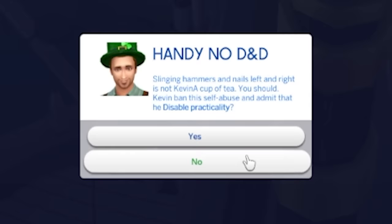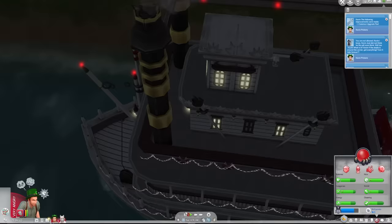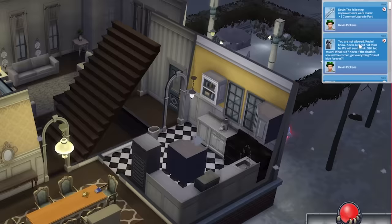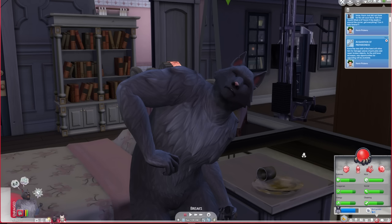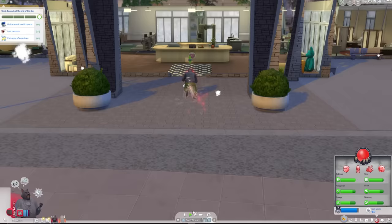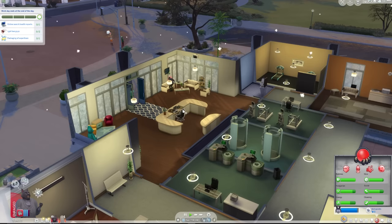'Handy - no one DND singing hammers and nails left and right - is not Kevin a cup of tea.' Kevin banned this self-abuse. Can I do anything to this? I can create animal - I could turn it into Noah's Ark. Create rabbit - well I guess the rabbit drowned now, he's gone. 'Jim stopped looking for him.' 'You were not allowed Kevin - Kevin just did not think, he will soon think still too much.' 'If the death is around the corner get everything - can it hide forever?' 'Participation or melee' - you know what, participation. All these tooltips look like someone had a stroke halfway through.